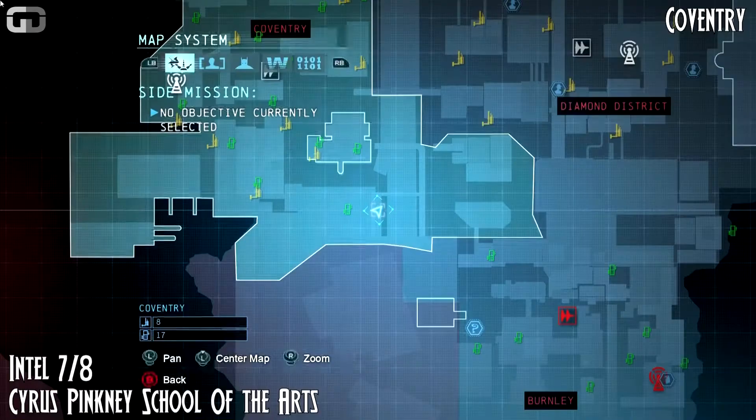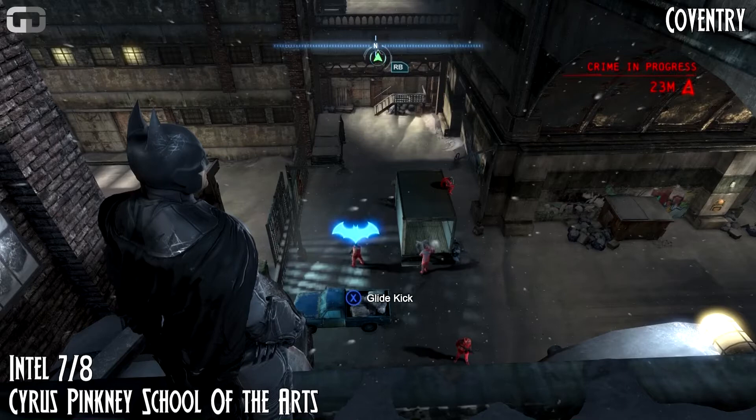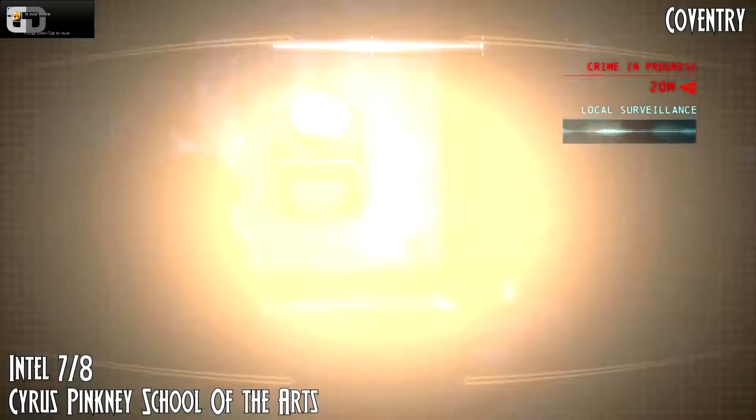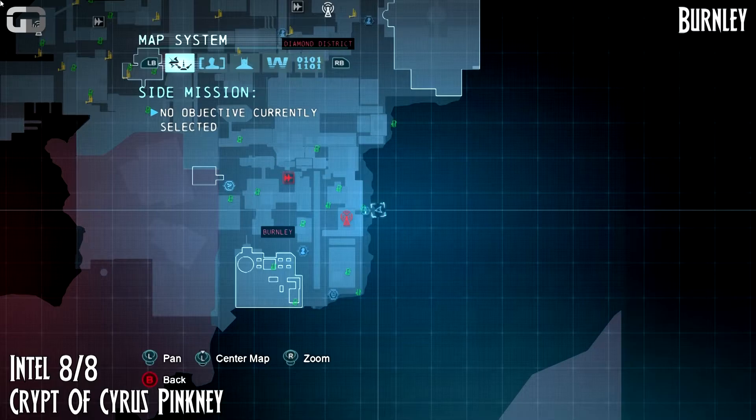Intel number seven, in the next district just below the bridge. If you're heading towards that prison just below the map, head to the end as far as you can go, then drop underneath the bridge to find your collectible.